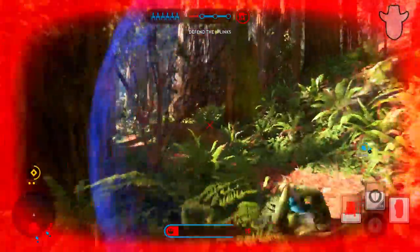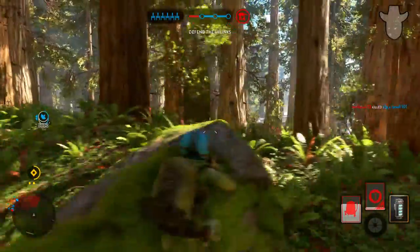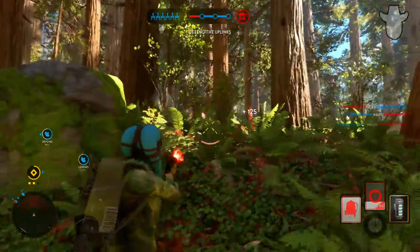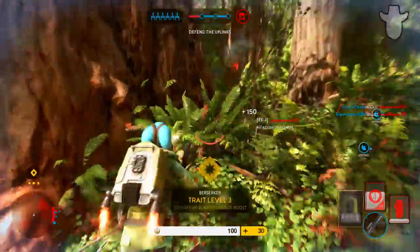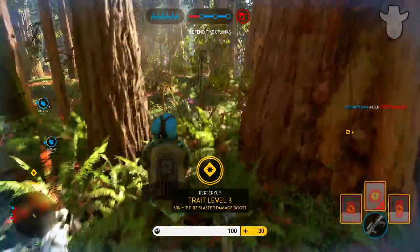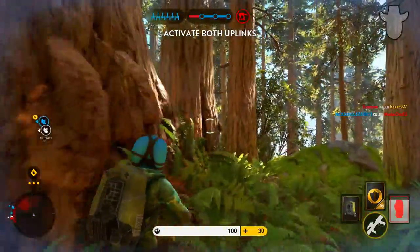Step 2: knowing where the enemy will come from. Simply by playing Walker Assault or any other game mode enough, you will eventually learn where enemies will spawn and rush in from. Getting flanked because you don't know where enemies are coming from is a bad reason to die. Once you learn the enemy spawns, you'll be able to position yourself accordingly to your playstyle and get more kills.